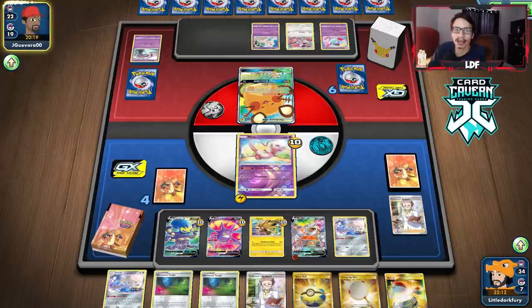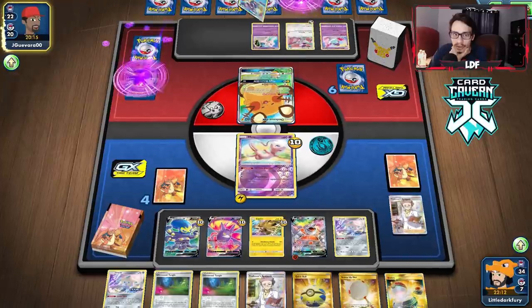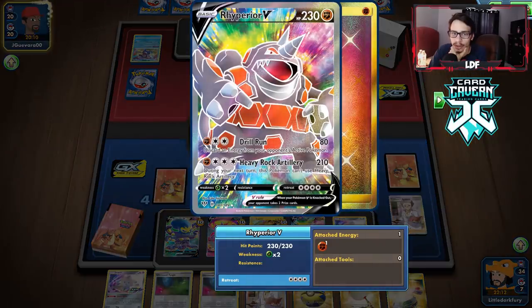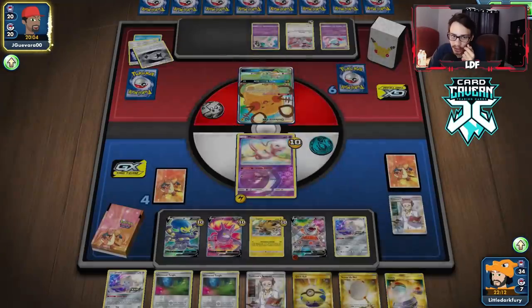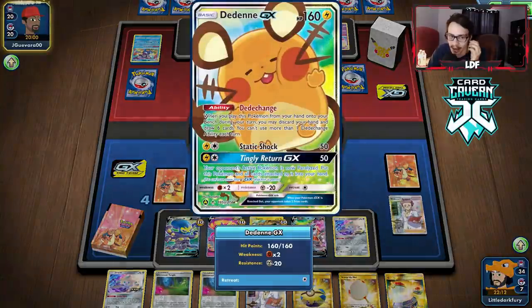The only problem is we can't knock out this Dedenne. We could, in theory — if it stays in the active, we could Scoop Up Net the Mew, go into Jirachi, Quick Ball for Coco, and do a knockout with Drill Run. I actually think we should go for that if they don't move, instead of doing side power. But I want to take my two prizes.